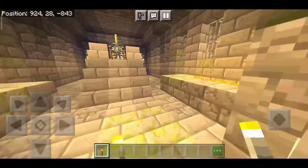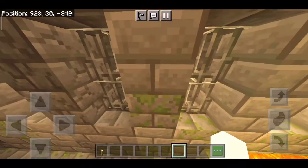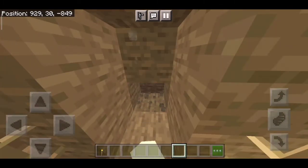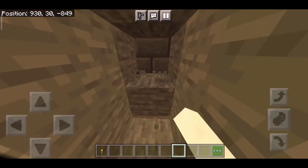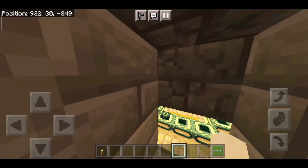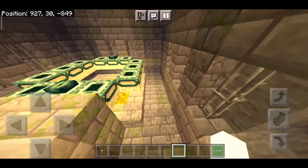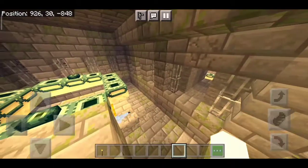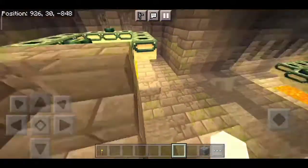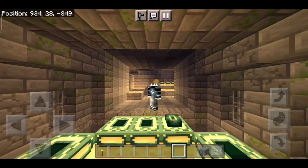Let me show you — when you come from this place into another end portal room, there is nothing special at first. But if you dig down in this direction and break some blocks — two, three, four blocks down — you can see the special bricks used for strongholds. And boom, here is another stronghold in the same place! So there are two end portal rooms at the same location — this is a really broken and amazing seed.